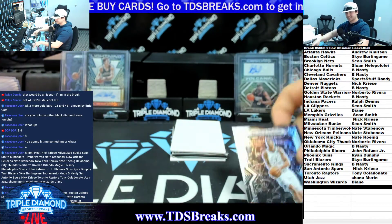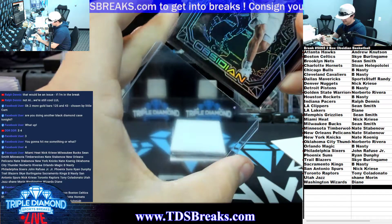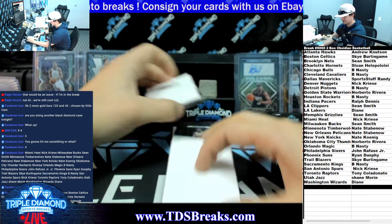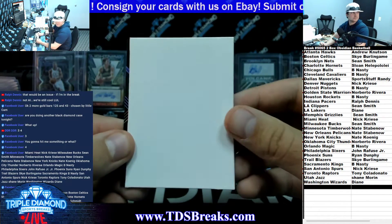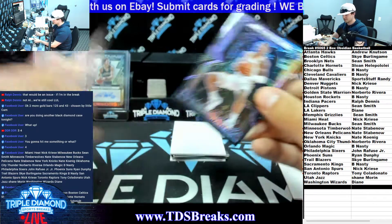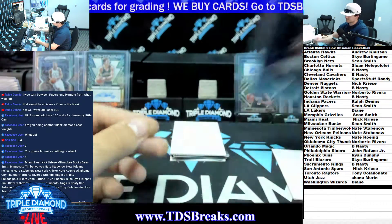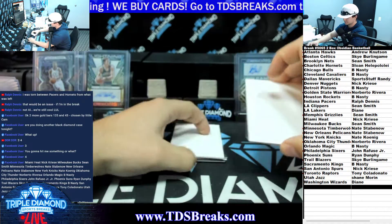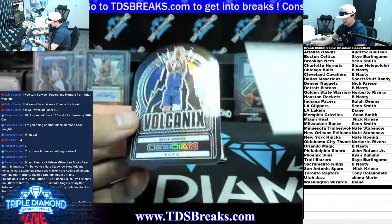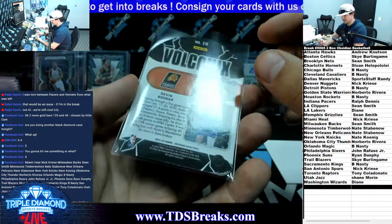You have the Pacers - you didn't grab the Sixers in this one. Got John Collins on the purple, two-ninety-nine, going to the Hawks and Andrew. Volcanics Devin Booker on the super short print - Volcanics Devin Booker going to Ryan and the Suns.